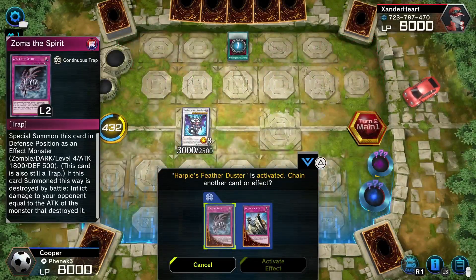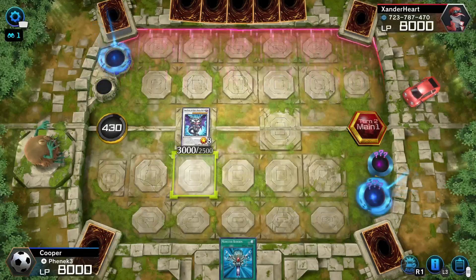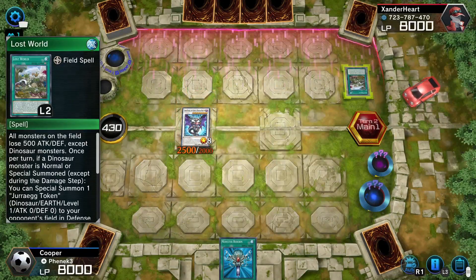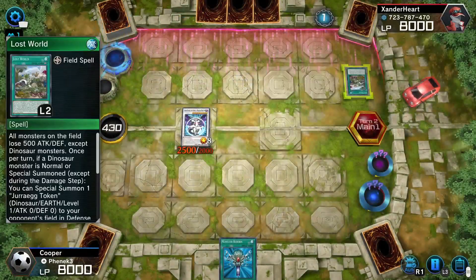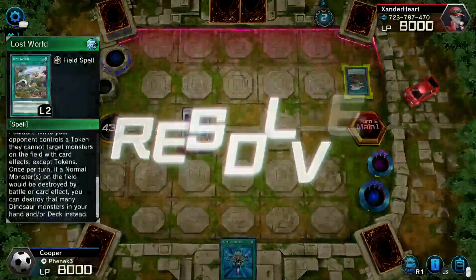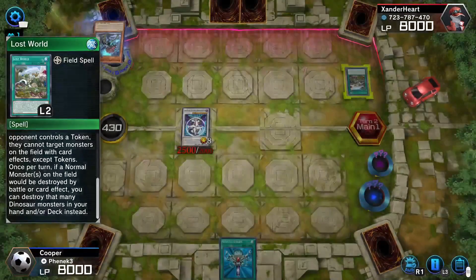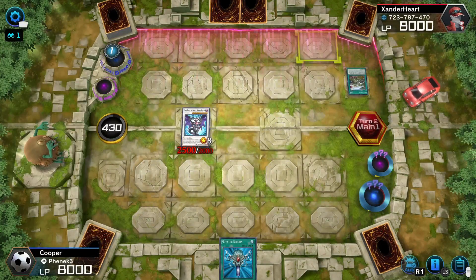I don't know if I'm willing to pay 4,000 life points to stop it, so I'm just going to let it happen. Hopefully I don't lose the duel in one turn because of that — it could happen. Some of these duelists are pretty scary. Something called... a dinosaur deck. If a dinosaur monster is normal or special summoned — I didn't get my Zombie World, so I'm not able to counter this. This is going to suck. Send one direct egg to your opponent's field in defense position. While your opponent controls a token, they cannot target monsters on the field with card effects except tokens. Once per turn, if a normal monster on the field would be destroyed by battle or card effect...